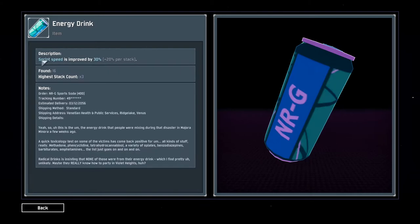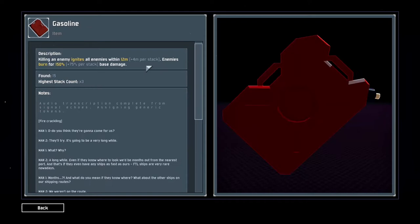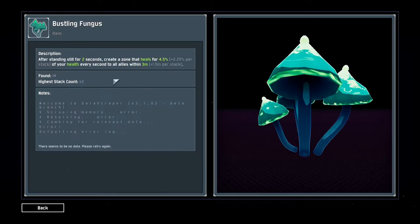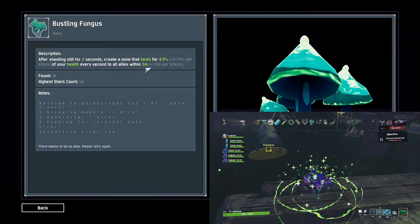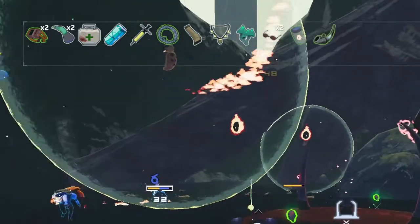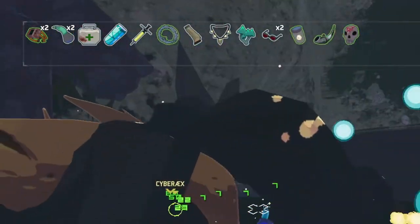Increasing your sprint speed, rate of fire, cooldowns, giving you an extra jump, setting your enemies ablaze, exploding your enemies when they die, giving you shields, and even giving you a passive heal when you're standing still. Picking up more of the same items increases their potency, so it's a good investment to pick up every item you come across.